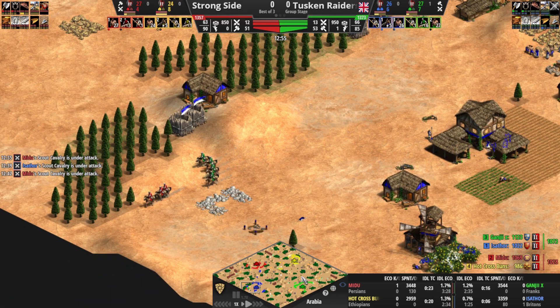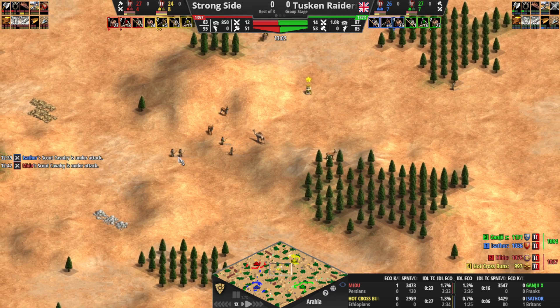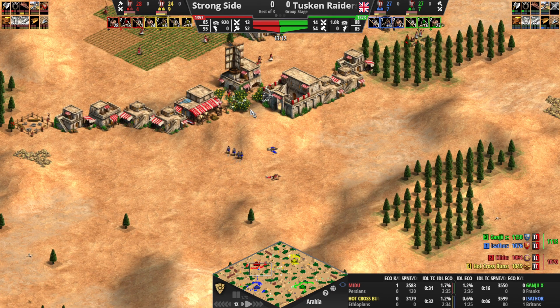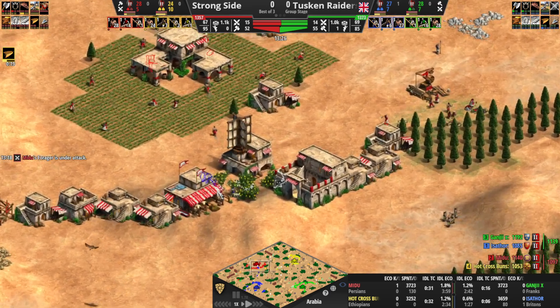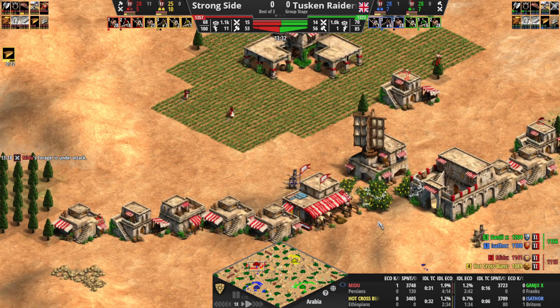Four scouts at the moment for red, six for green. And what about archer pressure? Archers are coming across right now for yellow — no fletching yet. Blue's archers already pressing over here. One scout down for each. Pressuring the berries, so red will be off the berries here. Doesn't lose a build though — good for him. Hole in the bushes.